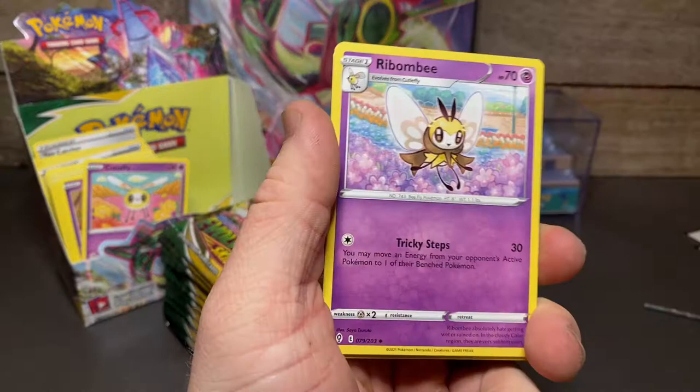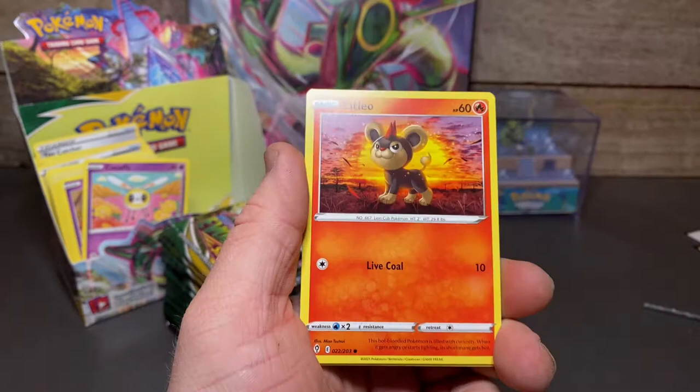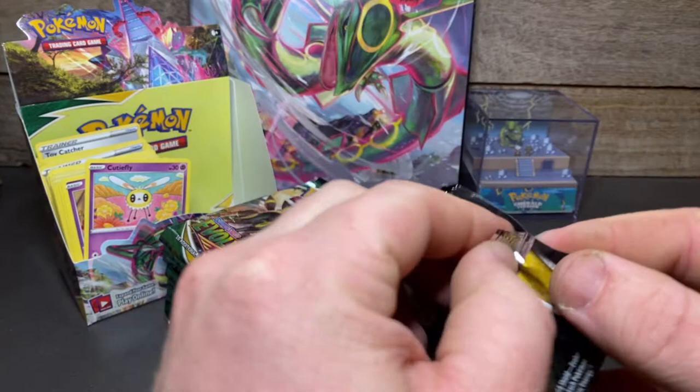Avalugg, Ribbon Badge, Roggenrola, Flabébé, Swablu, Litleo, Chimecho, reverse Seedot, and an Appletun. Appletun and Flapple are both rares in this set from the same evolution line — that's tough. Hopefully we're getting a couple more VMAXes in this half.